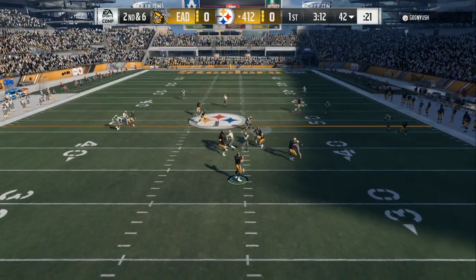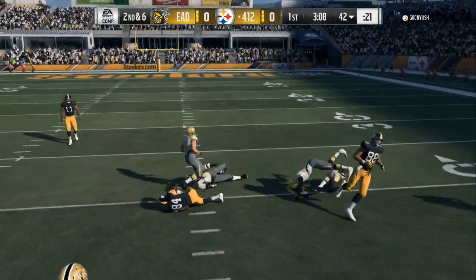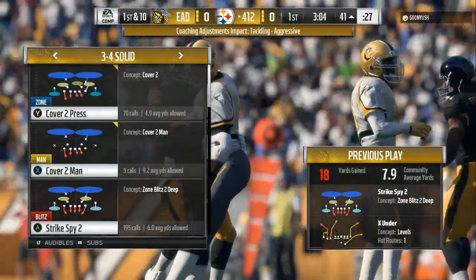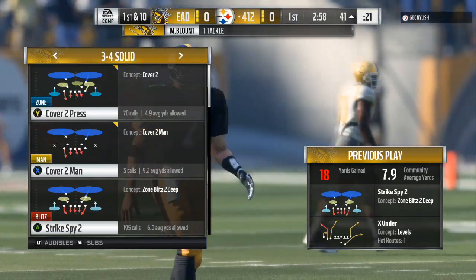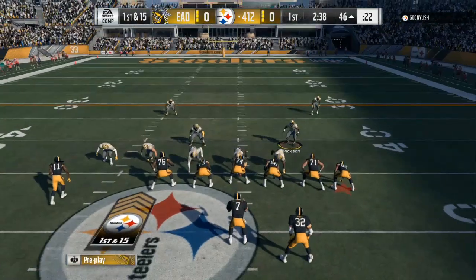2nd and 6 — keep in the back of your mind all the plays. He did a double quick in-route right there. I took one guy, he hit the other guy. You can see down below: one hot route. All he did was take that corner route from the slot receiver, put him in the in-route and gave that type of concept.